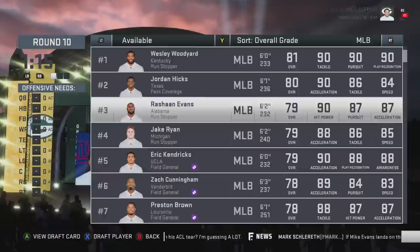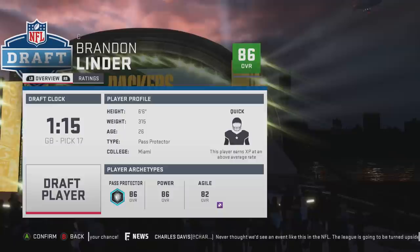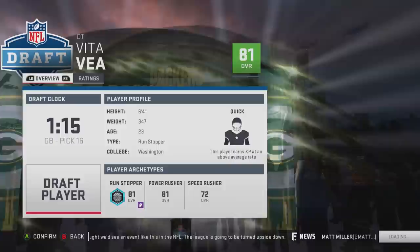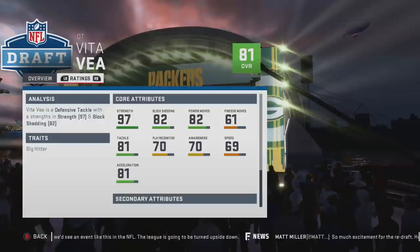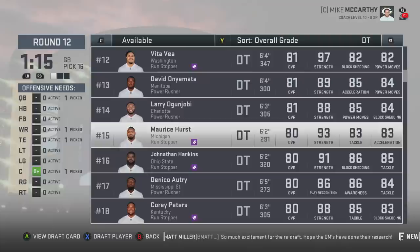This would probably be a lineman now. I'm going to reach a little bit here — I'm going to take Rashawn Evans, who usually goes about a round before here. Not the fastest guy in the world, but that hip power you just can't teach. Linder usually goes mid 12th but I'm going to reach again because we missed one of our picks. For this pick I had Vita Vea, but he did drop to quick dev. If you're running a 3-4 Vita Vea is probably the guy, but if you wanted to wait till late 13, Mo Hurst is also there.